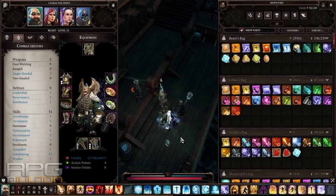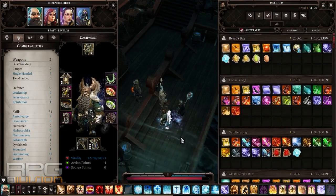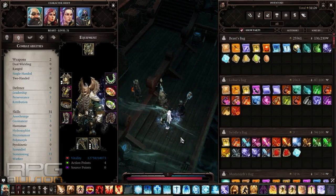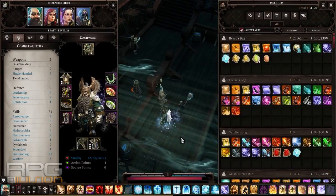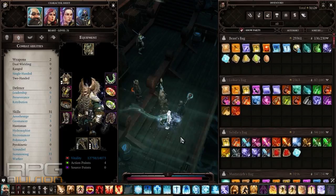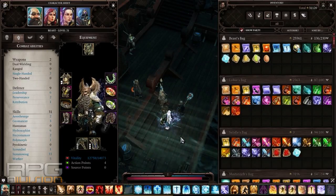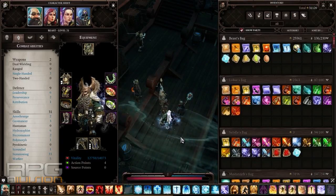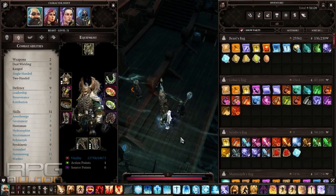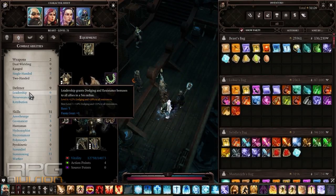I didn't want to use the most powerful skills like hailstorm or thunderstorm. With apothesis you could wreck anything — just put apothesis on every character, enough points into the air tree, and some scoundrel or two-handed to increase the critical multiplier, then cast thunderstorm with every character and everything will be dead. But I don't want to play like that. I want to give you options when you don't have source points, and this build is also applicable at lower levels without the source point skills.